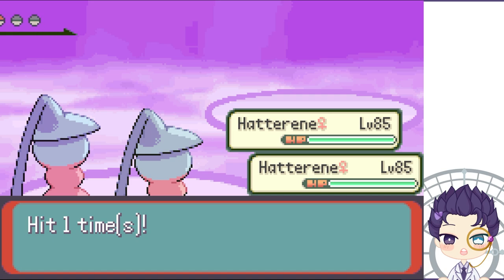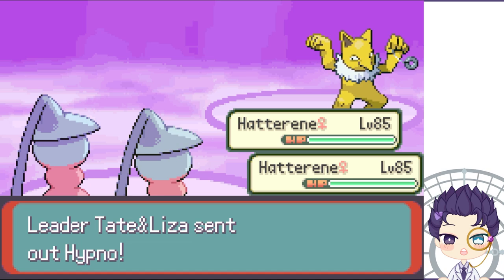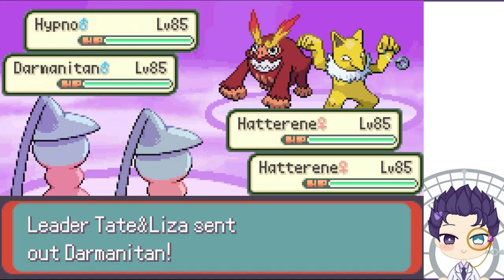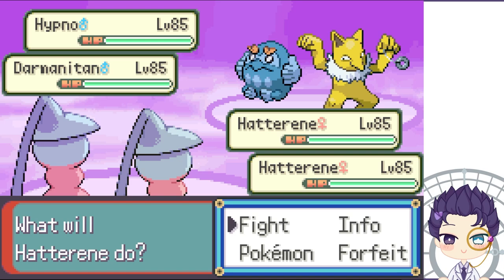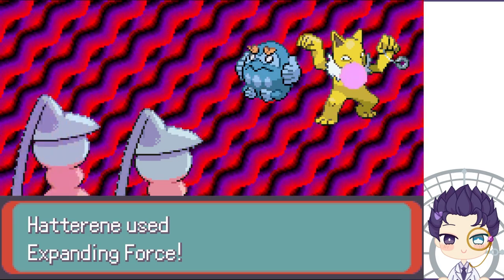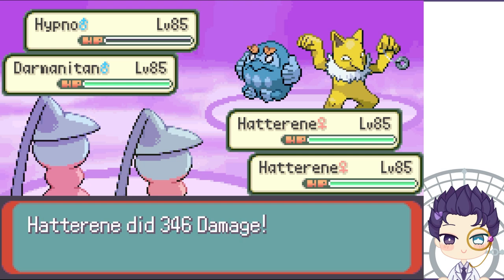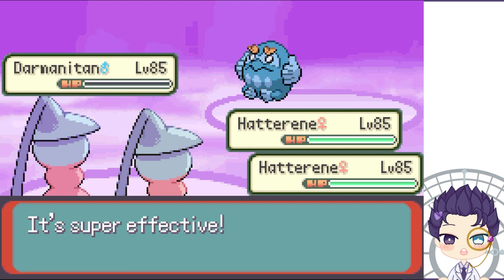The next two are also Psychic types, so I'll definitely be moving first. Zen Mode doesn't do anything here because of Expanding Force. And that's the gym done.